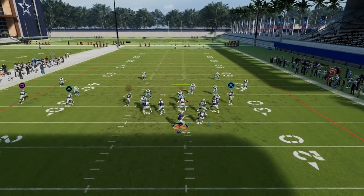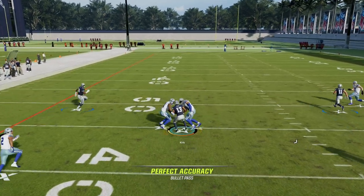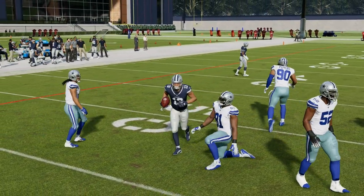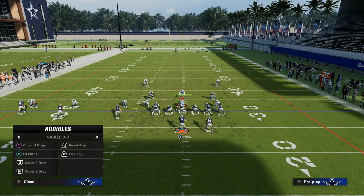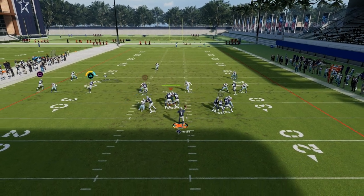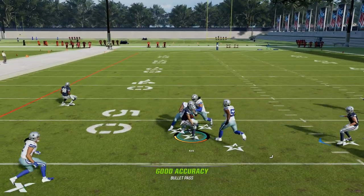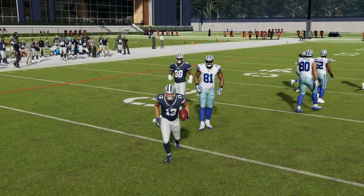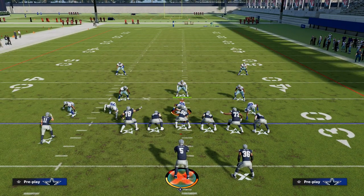On the left side, see how the zones just drift away from that number two receiver? That's Cover 4. Here's Cover 3 — I'm just calling Verticals, not making any adjustments. I'm just getting the ball in as quick as possible in the seam area of the field every single time. That's Cover 4 handled.